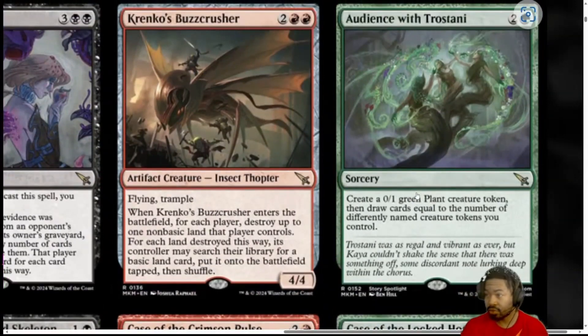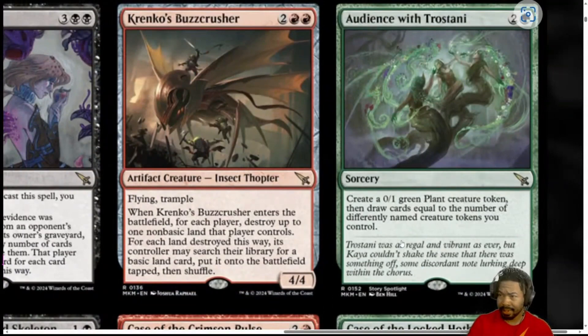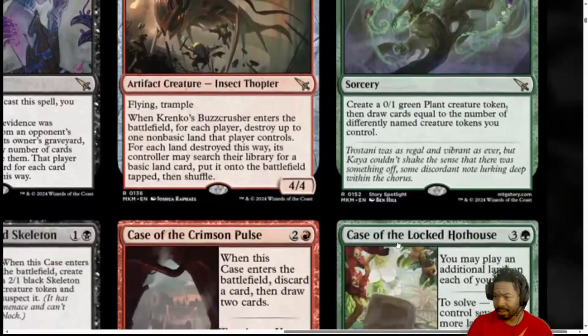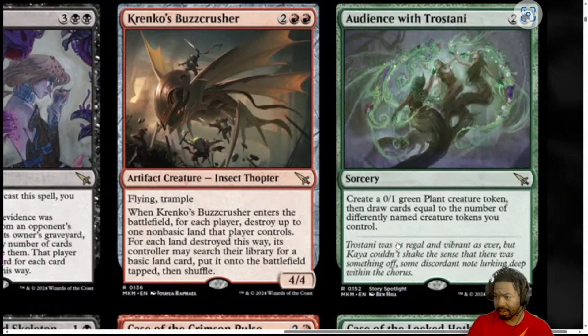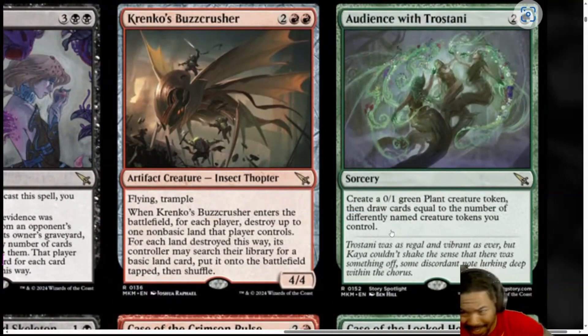Next, we have Audience with Tristani. 3 mana, 2 generic and a green. You create a 0-1 plant token, then draw cards equal to the number of differently named creature tokens you control. I'm going to put that at 0. Audience with Tristani is not going to draw you hardly any cards, ever. Create a 0-1 plant creature token — if that's the only creature token you've got, you're paying 3 mana to draw 1 card. I'm probably not playing this at all. It's not even giving me a 1-1.